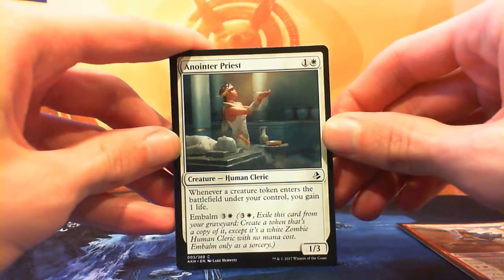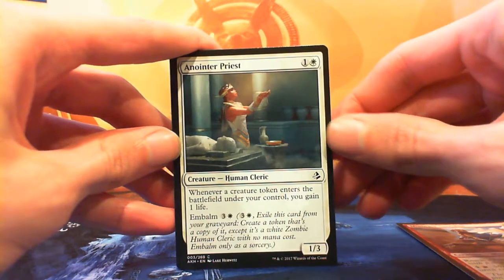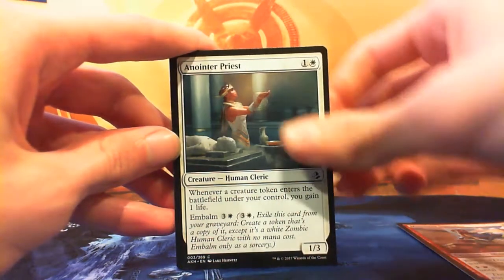Anointed Priest — one and a white for a 1/3 Human Cleric. Whenever a creature token enters the battlefield under your control you gain one life. It also has an embalm cost of three and a white. A 1/3 isn't bad — it essentially just blocks twice against most three-power creatures. Worth noting that when you embalm this guy it triggers on itself entering the battlefield. It's okay in a heavy embalm deck, but if you've only got something like an Oketra's Monument you're probably better off with a different card.